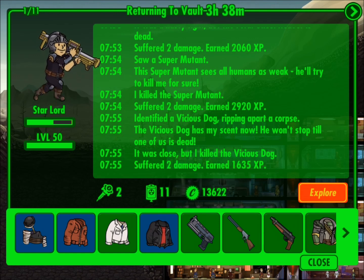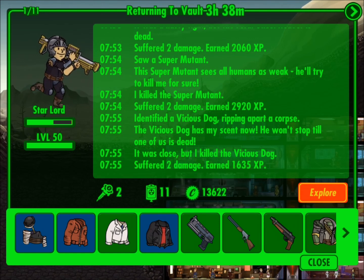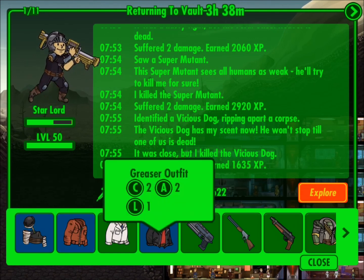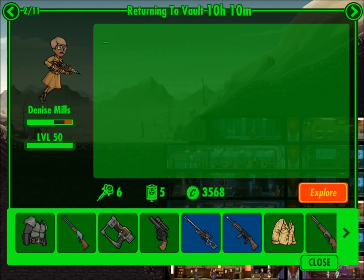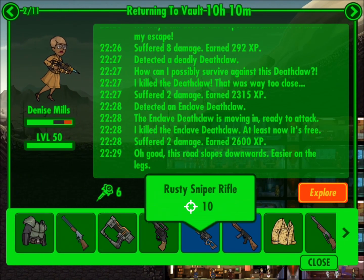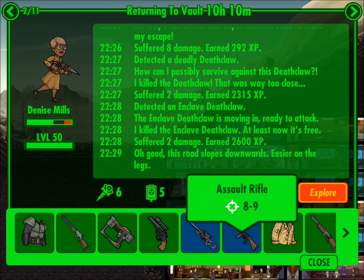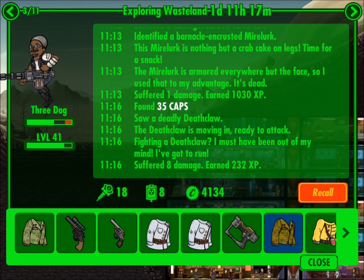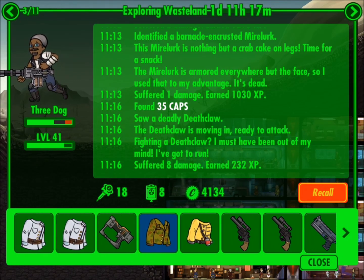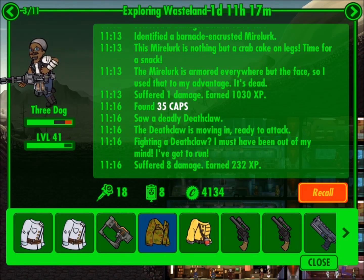So here you can see Star-Lord, who is level 50, was out for about 3 days total — he was on his way back. 13,000 bottle caps he was able to accumulate, and a whole lot of blue items as well. You can see Denise was out for a couple days — several blue items and 3,500 bottle caps. And Three Dog is still out; he's been out one day and 11 hours, and he's already gotten 4,000 bottle caps.